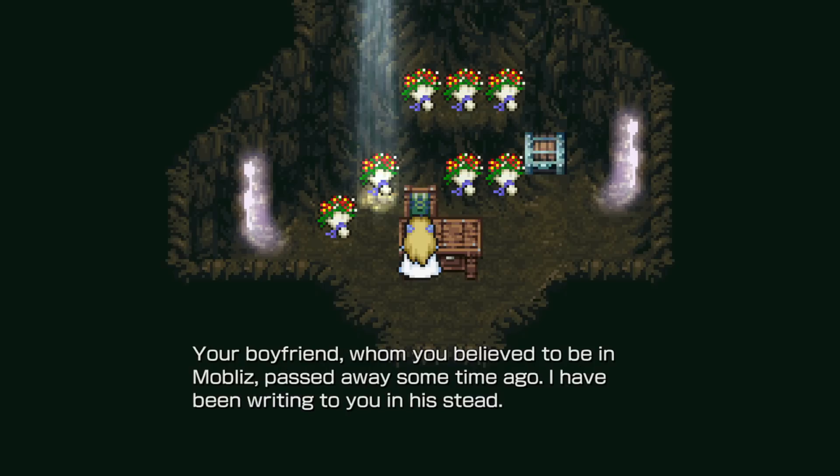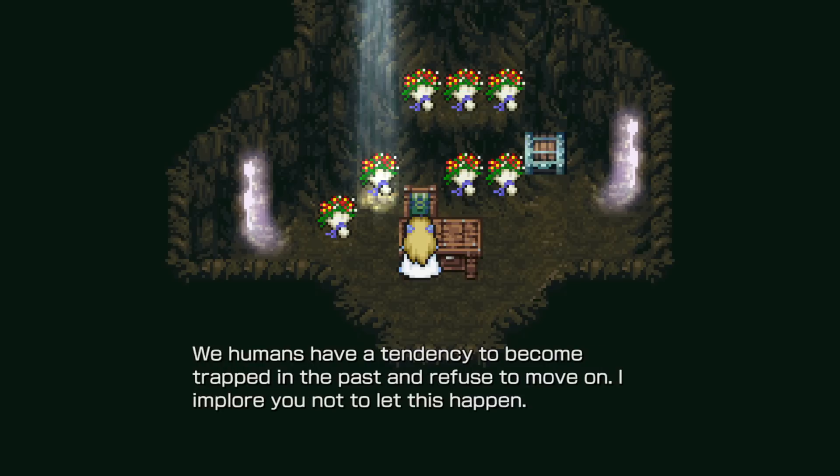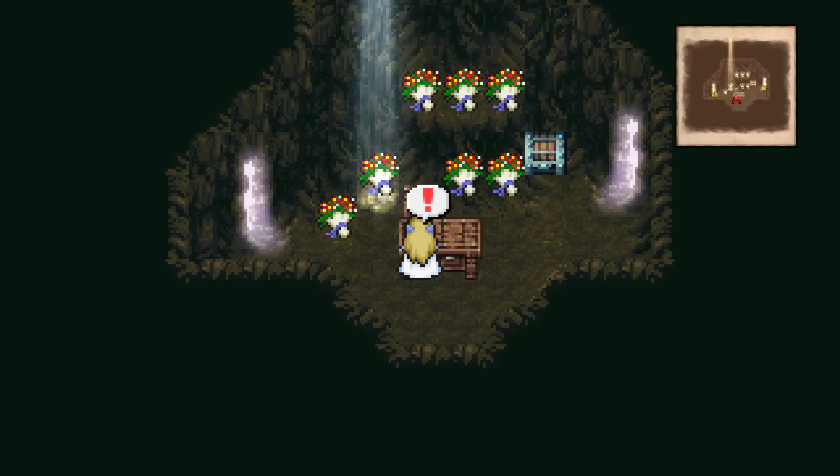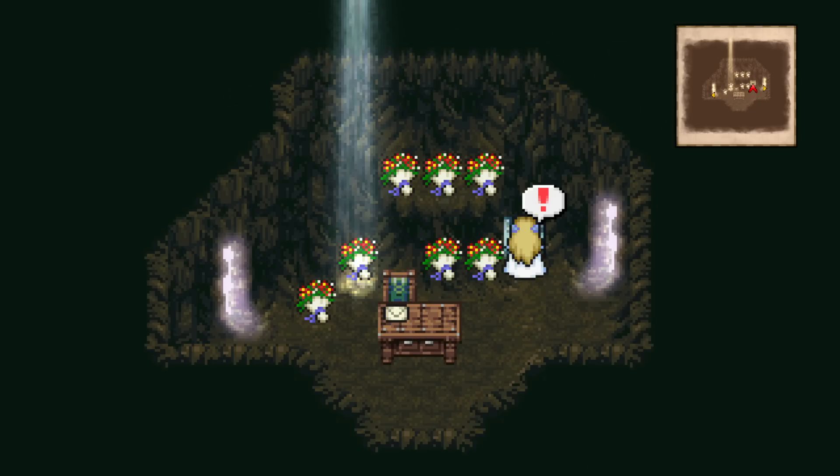'I have only now realized the error of my ways and taken up this quill in hopes of correcting a great wrong.' Well, it's not Cyan, because there ain't no thees and thous in there yet. 'Your boyfriend, whom you believe to be in Mully, has passed away some time ago. I have been writing to you in his stead. We humans have a tendency to become trapped in the past and refuse to move on. And I implore you...' I could have thrown in 'I implore thou' and I'd have been like, that's Cyan right there. It says Cyan, but again, no thees and thous in there. Maybe he was purposely hindering his speech.